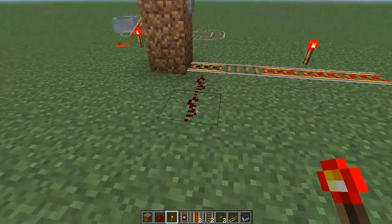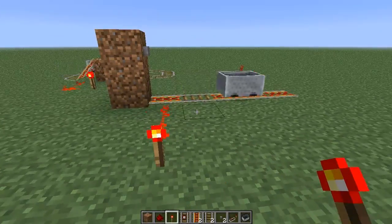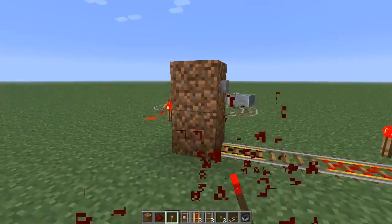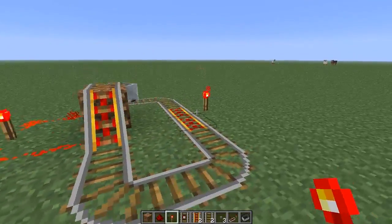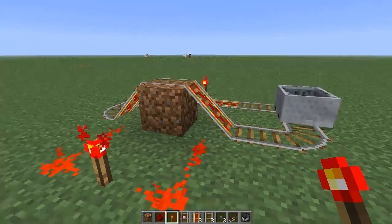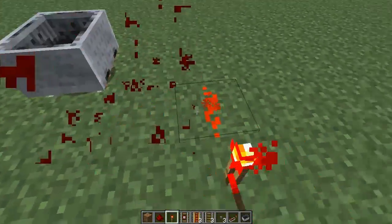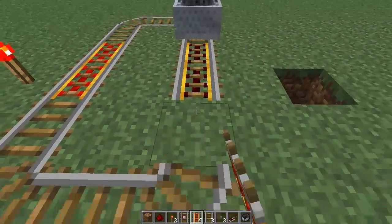And of course you can power that rail from anywhere. So if we power it with a Redstone torch from over here, we'll see the cart go away just like that. That's handy information for later on. However, normally if you stop a cart on a flat piece of track, it will not move either way. So this is a fairly pointless piece of machinery right now — that was just giving you a heads up on how you can start and stop minecarts.